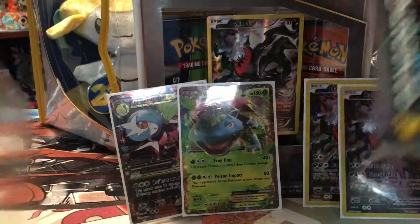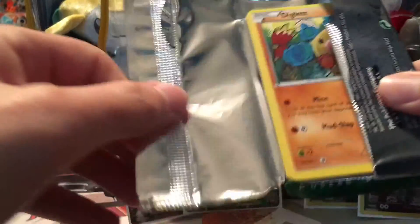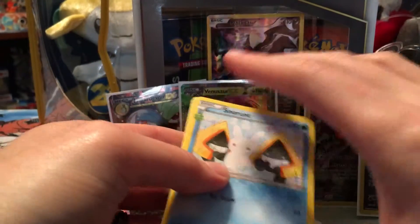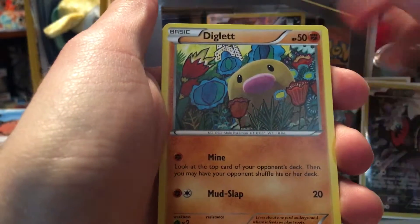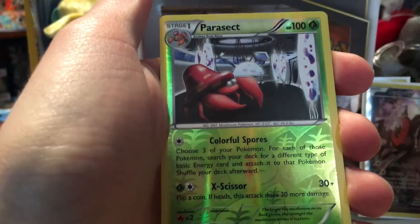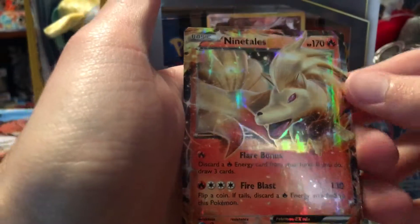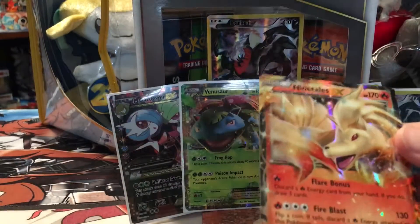We got a Blastoise and a Venusaur pack this time, so we'll start with the Venusaur pack. We got a Snorunt, Pokeball, Persian, a Diglett, a Grass Energy, a Shellder, a Caterpie — reverse, I believe that's a rare Parasect. A Jirachi from Radiant Collection, very nice. And awesome, we got a Ninetales EX — very nice, I really like Ninetales so I'm never going to say no to getting one. Looks like it's in good shape as well.